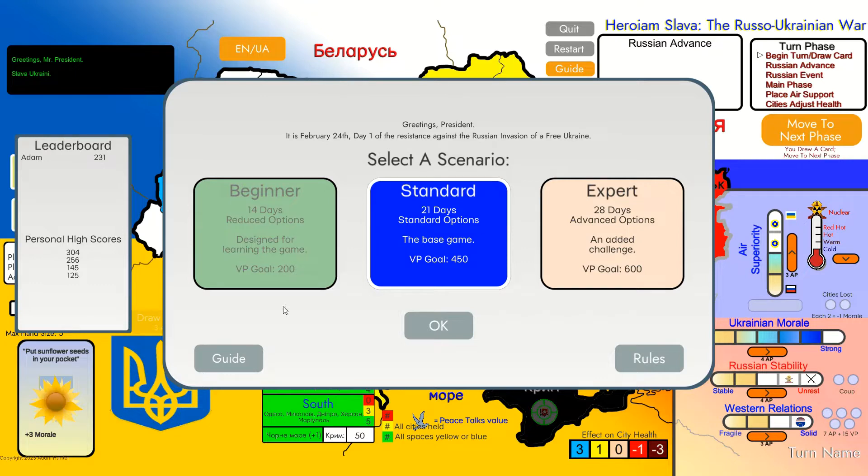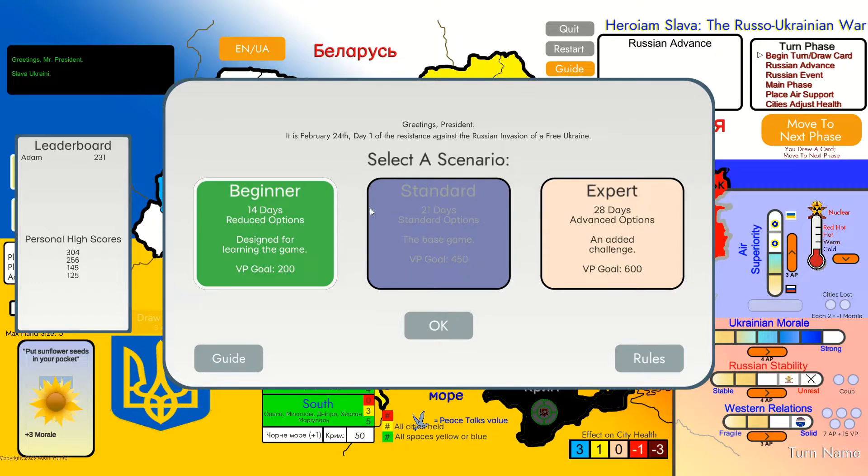This game has three versions: beginner, standard, and expert. Today I'm going to focus on the beginner version and maybe next time we will go to standard and expert. Each version is different when it comes to the number of days. The beginner is definitely the shorter version and easier because you need only 200 victory points to win. Each other version comes with additional options, more cards, and is longer and harder to win.